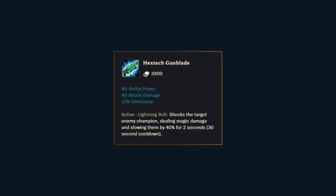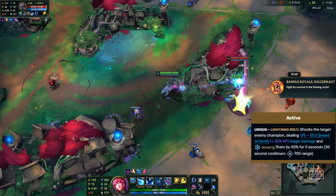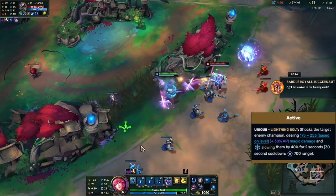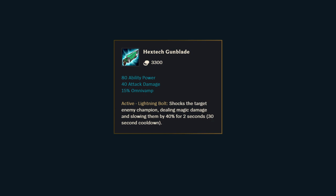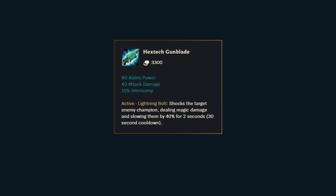Hextech Gunblade is a classic item that was only removed from the game relatively recently. It follows the same concept as Rageblade in enabling both AD and AP builds. The active is a ranged slow that does decent damage, but it isn't the main strength of the item. Gunblade has 15% omnivamp, which is the most out of any item. Thanks to that, you have damage, survivability, and utility all in one item.